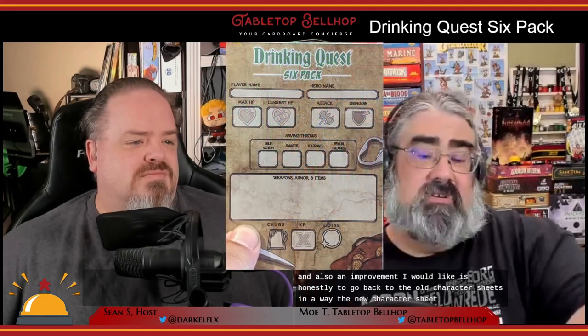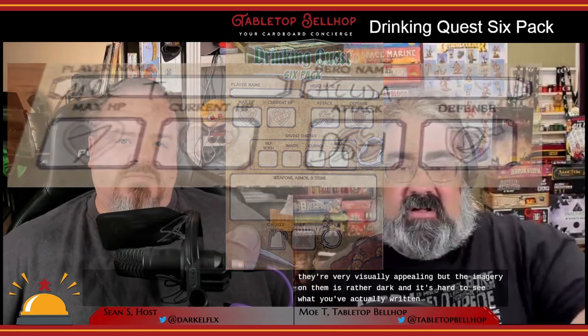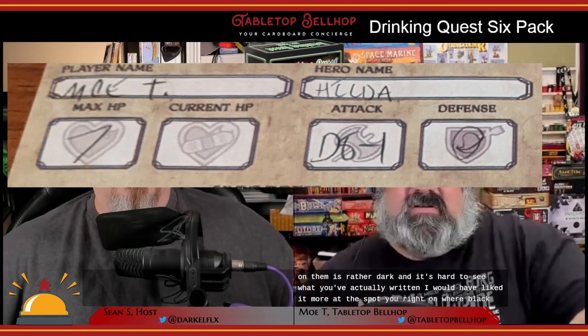Once you know the quirks and callbacks, just changing the order they arrive in is of minimal benefit. Another improvement I'd like: going back to something closer to the old character sheets. The new character sheets look great and are very visually appealing, but the imagery on them is rather dark and it's hard to see what you've actually written. I would have liked the spots you write on to be blank or faded more. We actually found in almost every game we played that people were using the back of the character sheets to track damage and hit points instead of the front — the icons where you're expected to write in pencil make it very difficult to read in anything short of bright daylight.